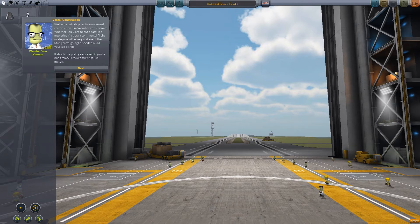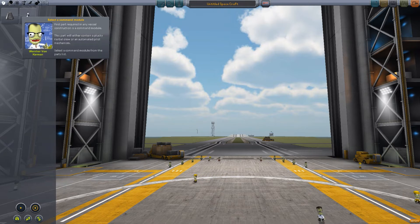Vessel construction — welcome to the day's lecture on vessel construction. If you want to put a satellite into orbit, fly a transcontinental flight, or step onto the very surface of the moon, you're going to need to build yourself a ship. It should be very easy, even if you're not a famous rocket scientist like himself. He's making a funny noise at me. Scientist glasses on.